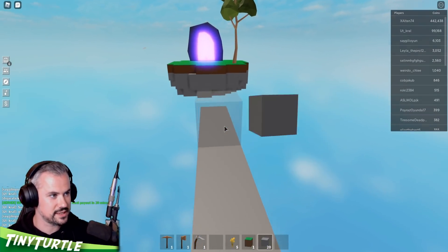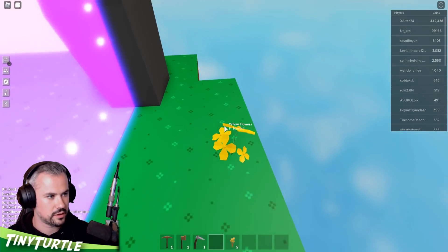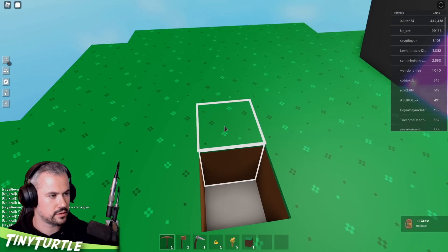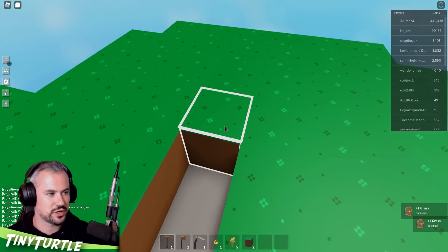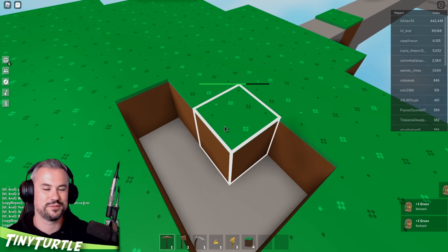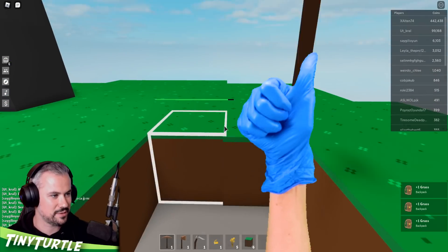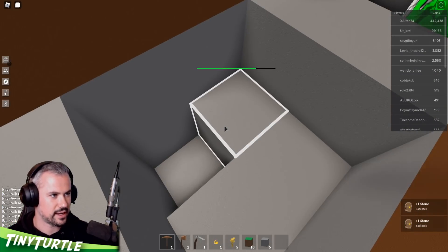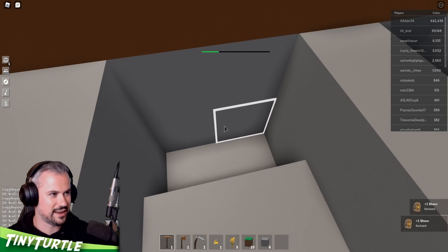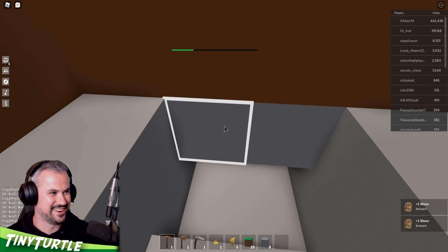I'm gonna build over to this portal because I want to see what that is. We're gonna have to expand our island - we don't have a lot of stone, but we've got more over here. Is there somewhere else to go? I suppose the portal - I'm sure there are more places to go. We're going to keep expanding our sky island. I'm wondering if this island has ores or maybe they're through the portal.